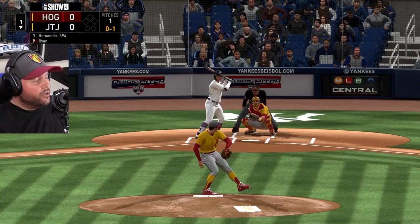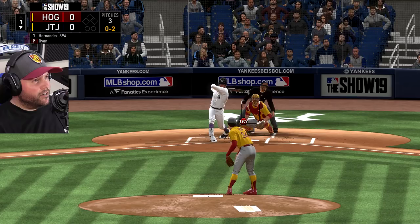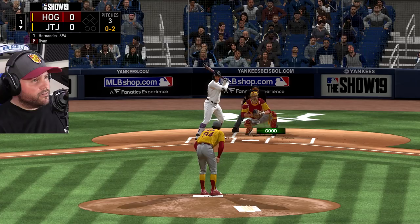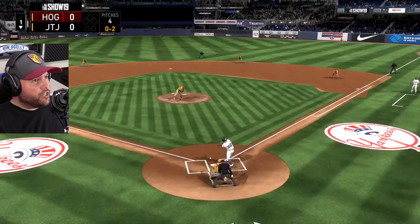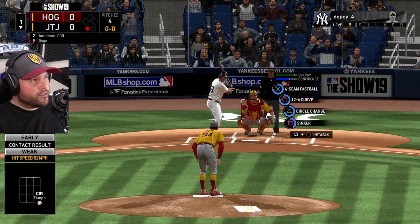Nolan Ryan — haven't used him much, this might only be the second time. I only added him to the squad recently and his fastball is electric. But right now we're going with the 12-6 curve, try to get the strikeout. This guy's 19-9, he's a pretty good hitter. We need to get him to chase if we want the strikeout. Circle change — 72 speed should have him. Got him! Yes, good job Roberto Alomar.